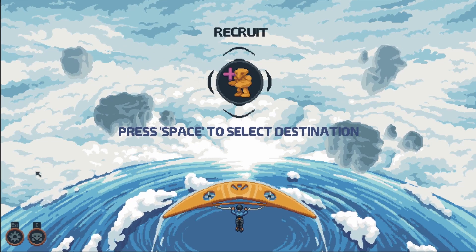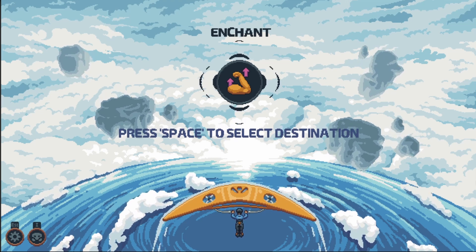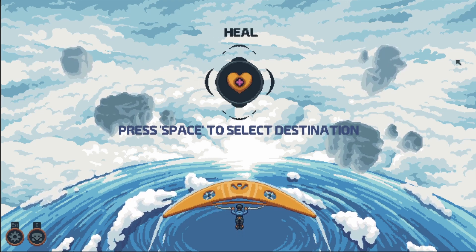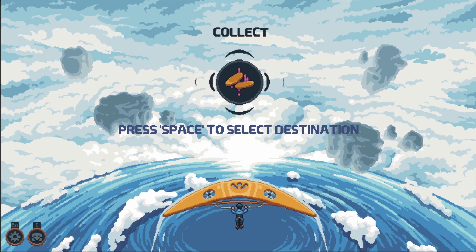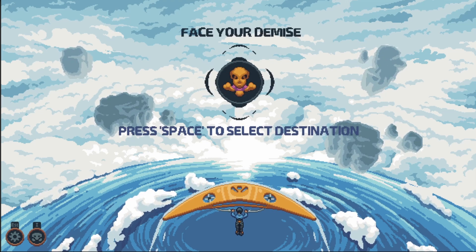Options I have chosen for now are: getting another primal, getting a team buff — which I will explain later — healing your team, getting this run-only currency, getting keep-forever currency, trading with a merchant, and fighting a boss.